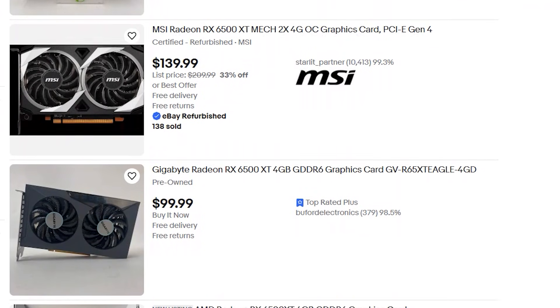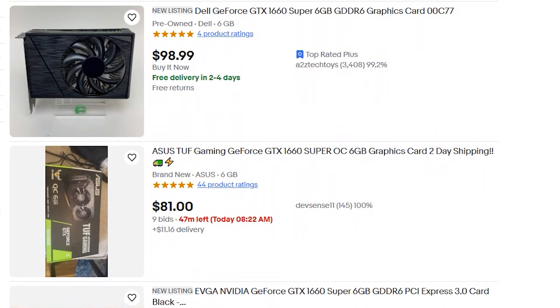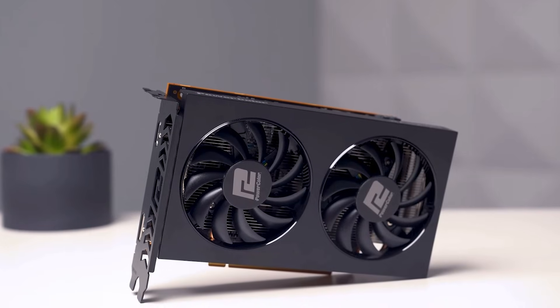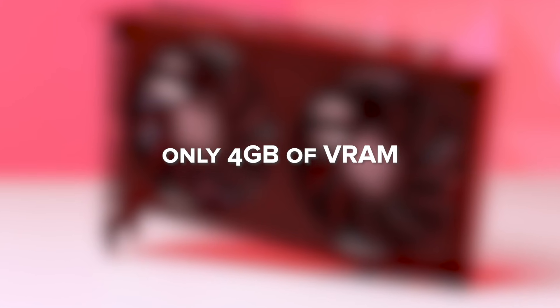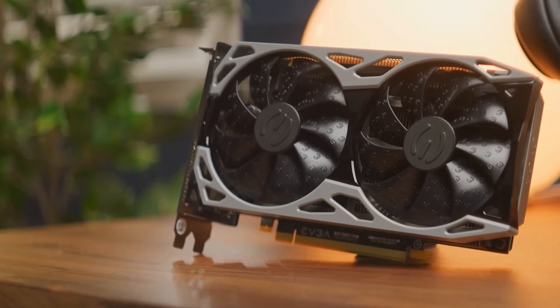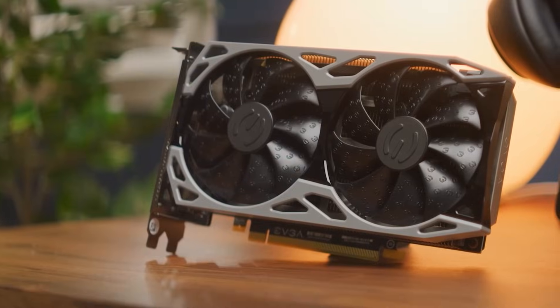Now for the final piece: pricing. In the used market, both cards usually sell between $90 and $130, depending on condition and region. But for around the same price, the GTX 1660 Super almost always gives you better performance, more VRAM, and fewer limitations. The RX 6500 XT is newer, yes, but it's held back by PCIe bottlenecks, only 4GB of VRAM, and a lack of proper encoding support. So if you're gaming at 1080p and want the best all-around experience for your money in 2025, go with the GTX 1660 Super. It's simply the more reliable and capable GPU in this matchup. Newer doesn't always mean better, and this battle proves it.